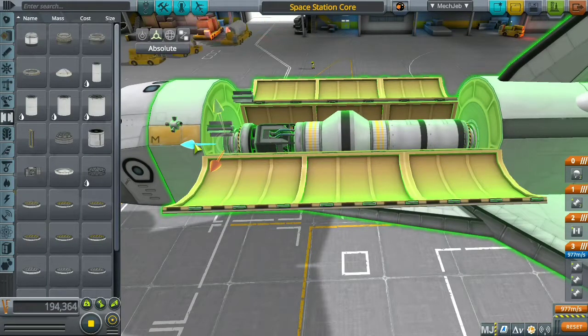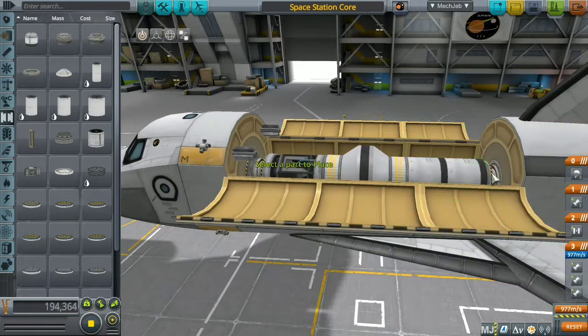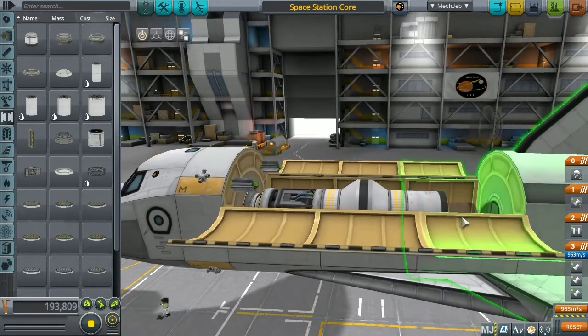I brought the refinery forward to see if everything was attached, and the docking port was not attached. So I took off the short fuel tank, reattached it, then reattached the docking port again.